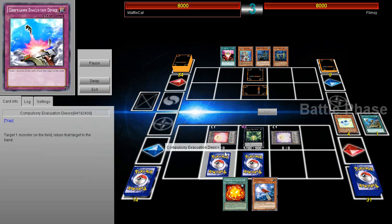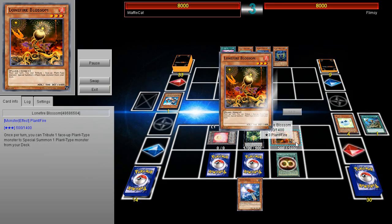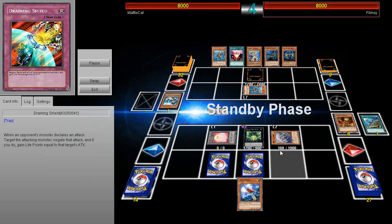Maybe they're more of a splashable archetype. Obviously, not going Plant Synchro wouldn't make any sense. But Super Solar Nutrient — pretty awesome card. He's going to go ahead and Lone Fire into Lone Fire into Lone Fire into another card. He goes ahead and brings out Jasmine because Jasmine plus Draining Shield is actually a really good card.